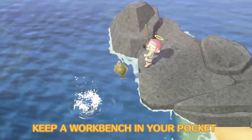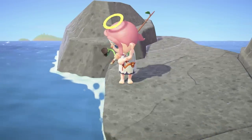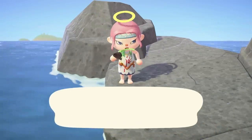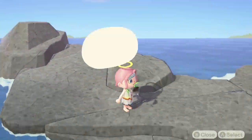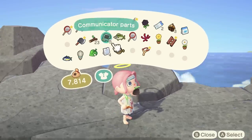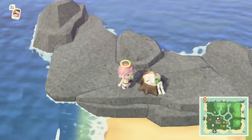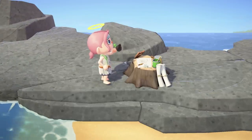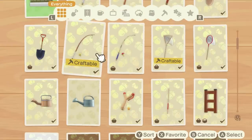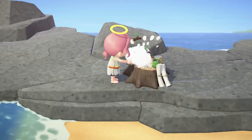It's happened to all of us — you're having a merry old time catching bugs, fishing, or chopping down trees when suddenly your net, fishing rod, or axe breaks. Then you've got to run back to your house or residential services and craft a new one. Instead, keep a crafting bench in your inventory. Then you can plonk it down whenever you need to craft something without having to move a muscle — well, except the arm muscles that deal with the crafting, of course.